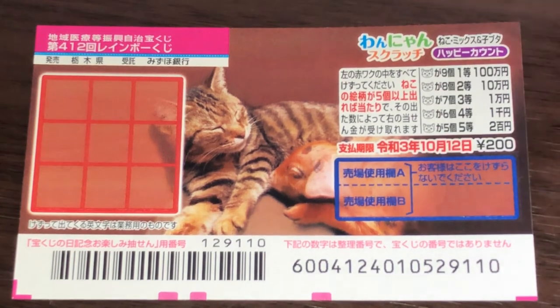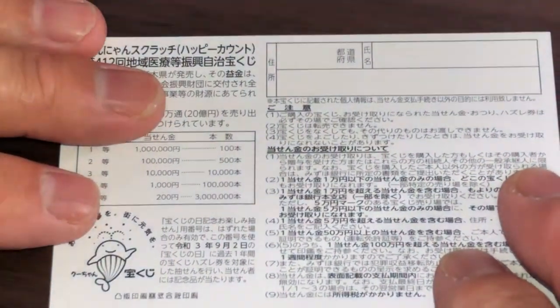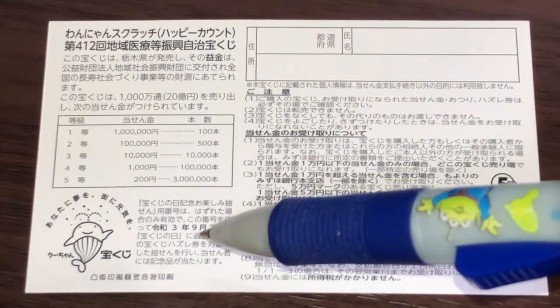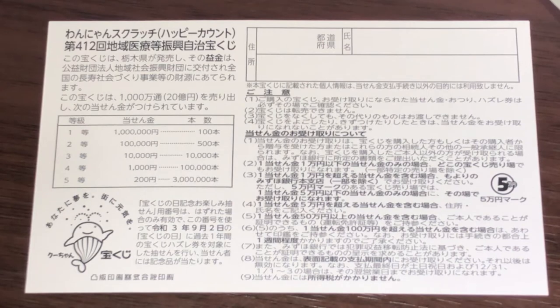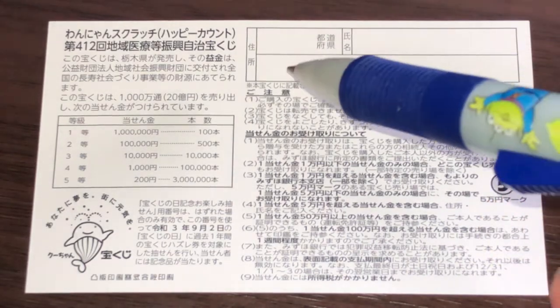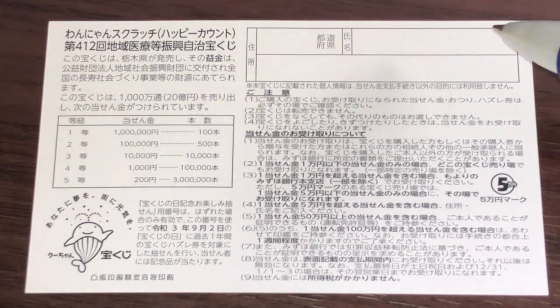Don't scratch here. Quickly looking at the back — here's a breakdown of the prizes and the rules in Japanese. If you happen to win the first prize, you're going to have to fill in this area: your prefecture, your full name, then your address in Japan. All winnings are tax-free in Japan.